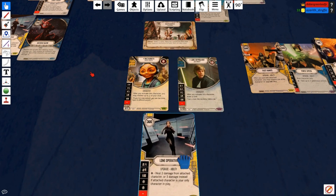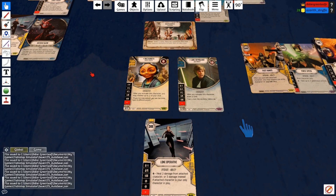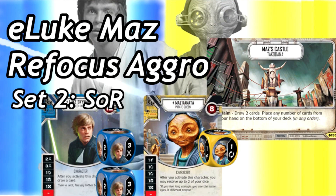Your late game is going to be Vibro Knife, Luke's three damage sides, and My Ally is the Force for nine unblockable damage. Lone Operative is key in the late game too — whether you're down to just Luke or just Maz. If it's just Luke with Lone Operative you're very comfortable. Healing has no real counters right now — there's not a whole lot of things that heal, so having an upgrade that heals you for two or three if it's the only character left is insane, along with having a two melee damage side and a two discard side.